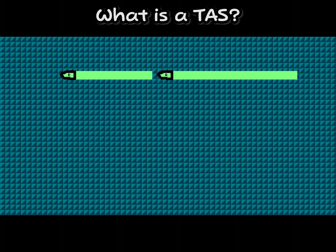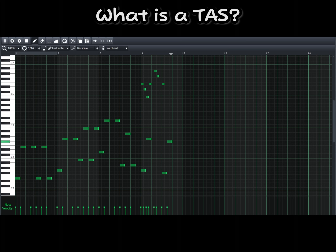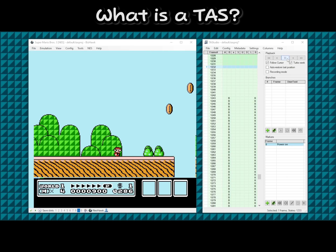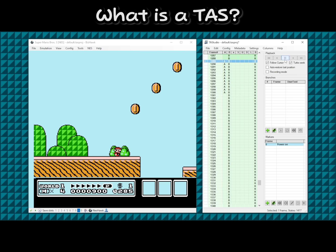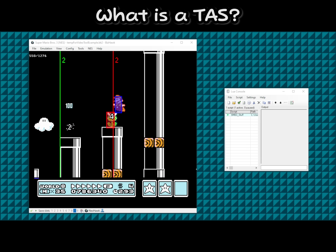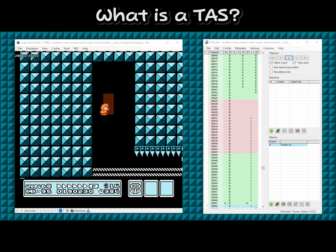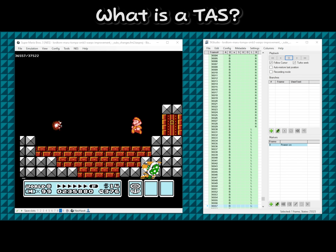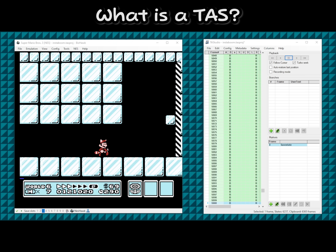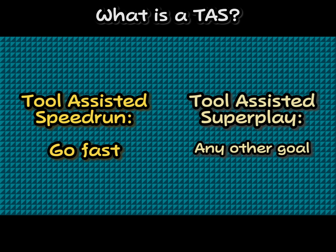A tool-assisted speedrun is nothing more than a sequence of button presses on a timeline. It's like a MIDI playback but for a video game instead of music. By using emulator tools, we can go back and fix mistakes. We can optimize things using currently known strategies to create the perfect run of a video game. Or maybe instead of going for the fastest time, we hunt for new exploits or showcase a glitch that's inhumanly difficult. A tool-assisted superplay is the type of task where the goal can be whatever you want.